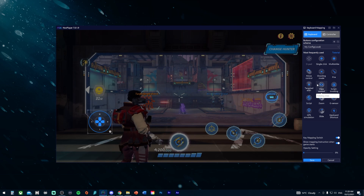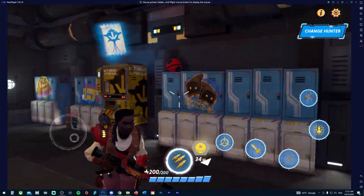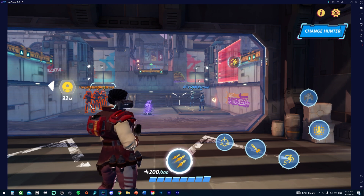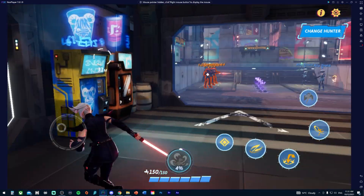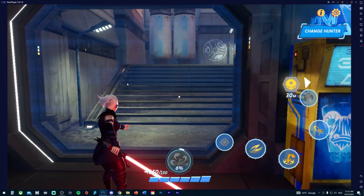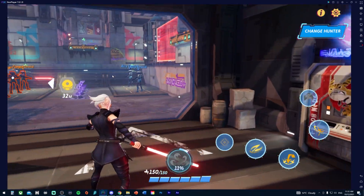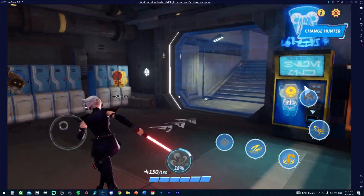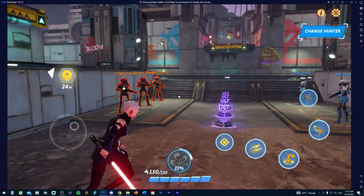I set Jump to the Space bar, which makes obvious sense. For aiming, place the shooting mode control on screen and assign it to the Right Mouse Button. Right-clicking enters aim mode — you don't have to hold it down — and right-clicking again exits it. This is much better than dragging the cursor across the screen manually, which doesn't work well.